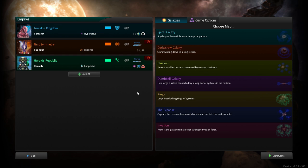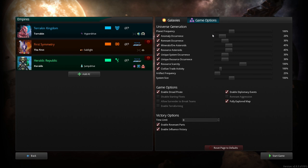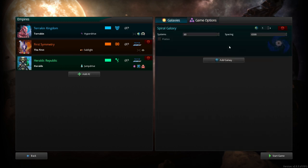We'll just play with three players. Spiral galaxy, sure. You can actually do multiple galaxies — there's so much customization in this game. Revenant parts — we don't want to disable these fleets.